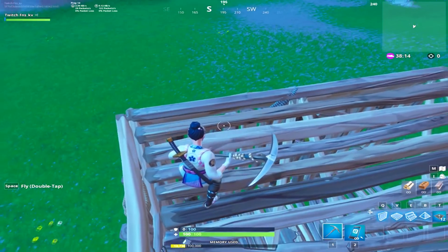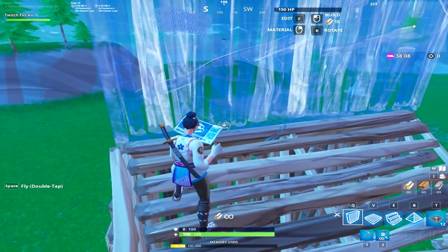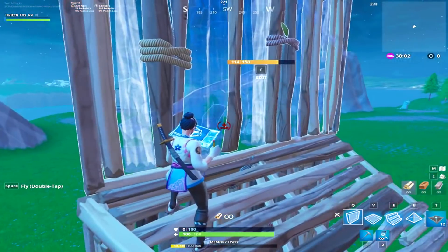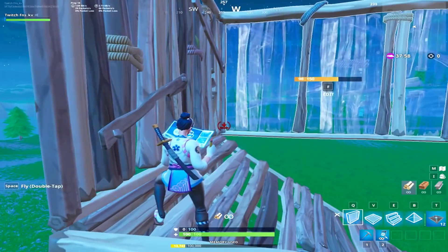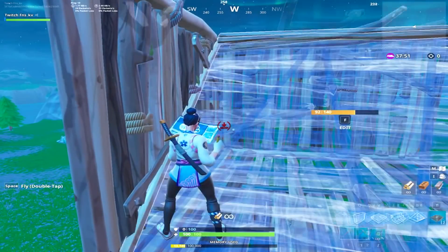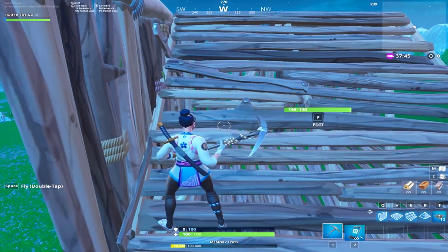Once you land your first 90 and your crosshair is placed there, all it is is just moving your crosshair a few millimeters up and towards the right. You can see that you can already place a wall, and if you let out your floor, you'll see that the floor is in a perfect position to place as well as the ramp. So because of that crosshair placement, everything you need for your next 90s is already there.